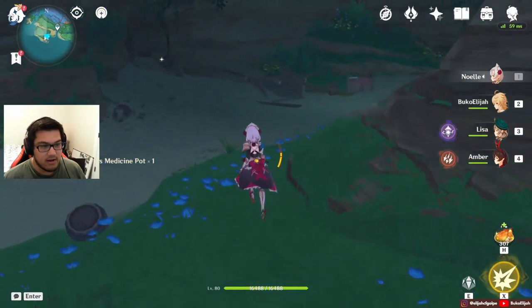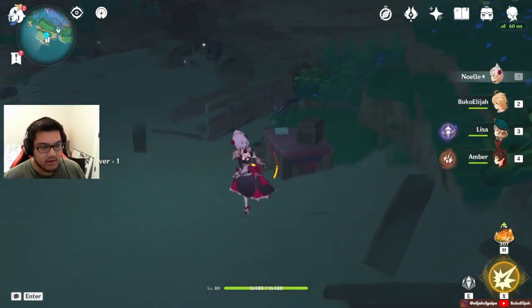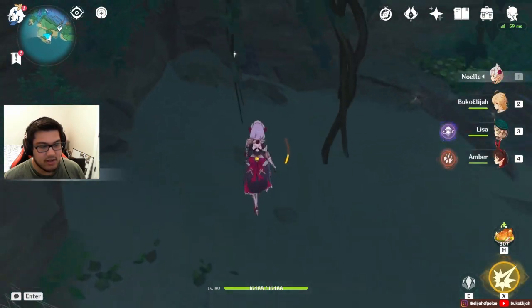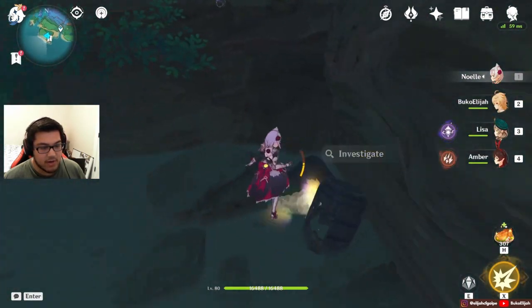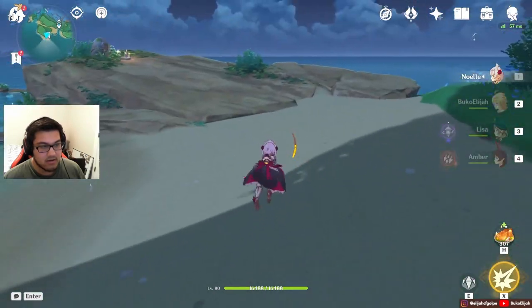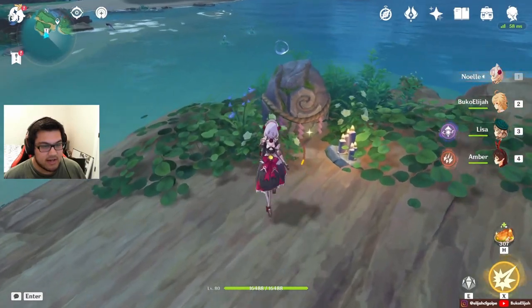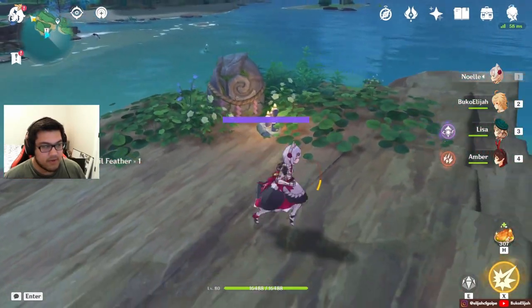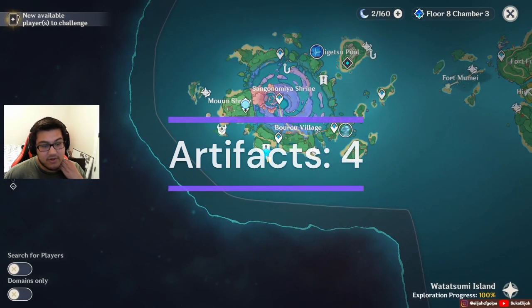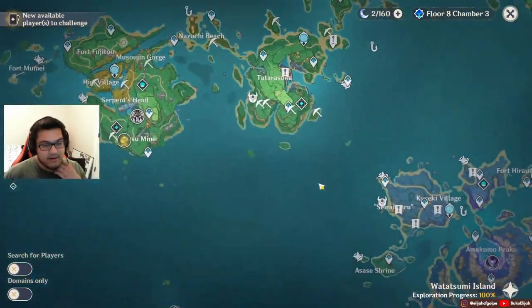You got this one here, you got that one. You can grab all your Sunny Loaches if you need them. I have so many large pearls — I don't even know what to use them on. And here's one of those fish statues that I was talking about — let me get an artifact. I do include that in there. And that is all for Inazuma.